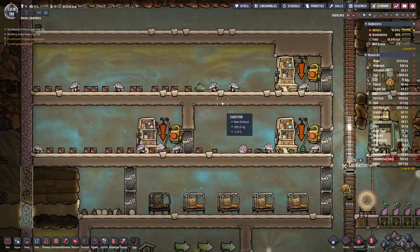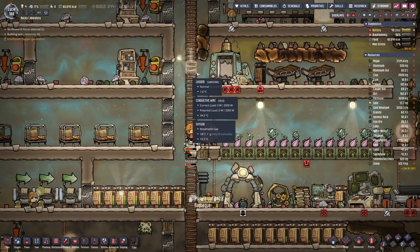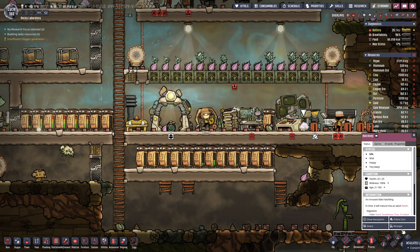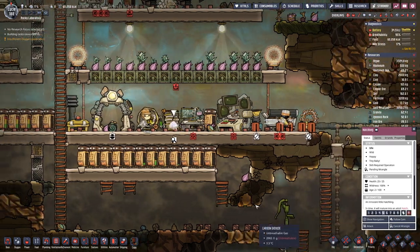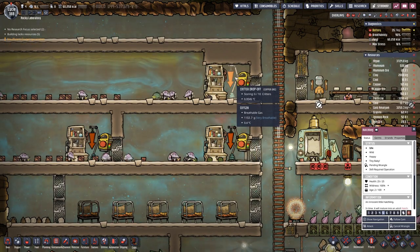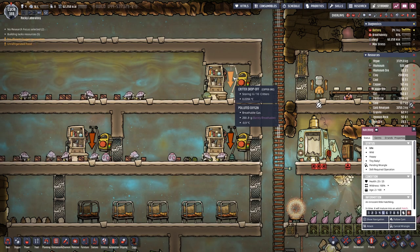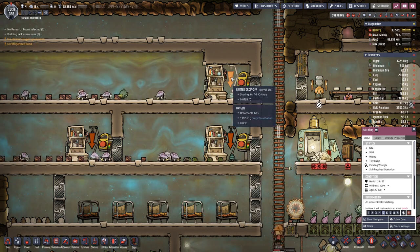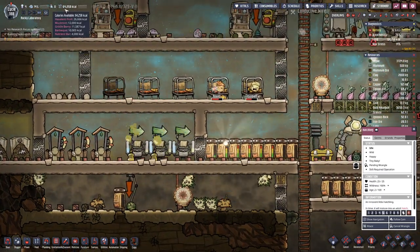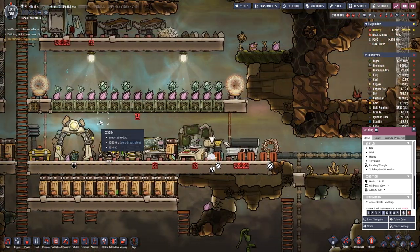I also got rid of a few of the sage hatches that were in here because we have these little guys that we want to actually put in here, and that's only possible if the number of creatures are below the max that we set. We did have ten creatures in there. That will top up our food supply a bit, which is always nice.